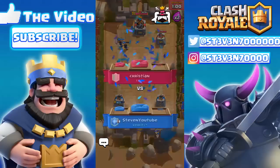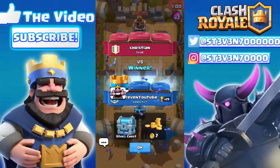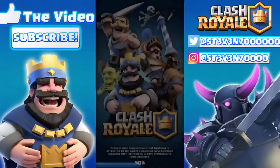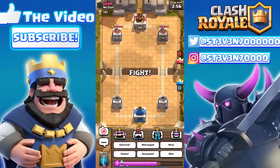Give him a crying face, give him a laughing face — Christian, that's what you get for using the Executioner. It's super funny to troll these noobs down here. I definitely recommend you guys drop down to Bone Pit or Goblin Stadium, especially if you're grinding for a clan chest.